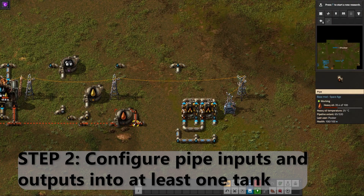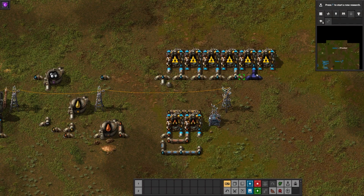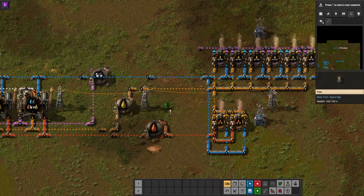Step two: configure pipe inputs and outputs into at least one tank for cracking heavy oil into light oil, then configure the chemical plants and pipes for light oil into petroleum.